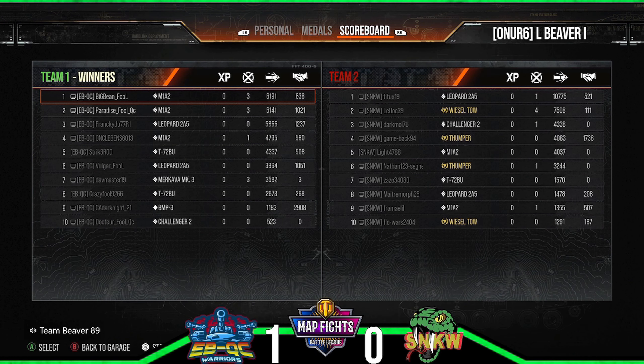Let's look at damage real quickly. On the SNKW side: 2619 with 285 — one kill, 10,775 damage. The Doc in that Weasel — four kills, 7,508. Dark in the Challenger 2 — one kill, 4,338. Game in the Thumper — 4,000. Nathan in the Thumper — one kill. Zazo in the T-72 — 1,570. Morph in the Leopard — 1,478. Frame in the M1A — one kill, 1,355. Flow in the Weasel — 1,291.